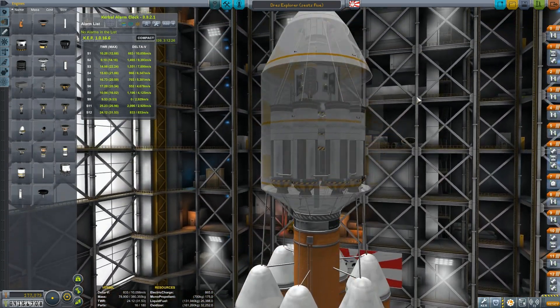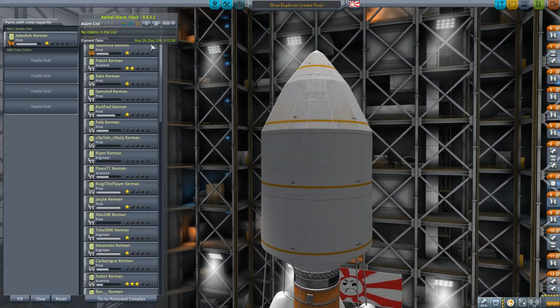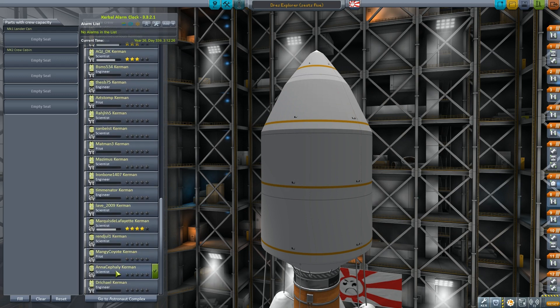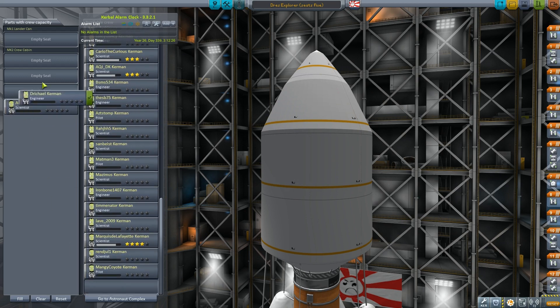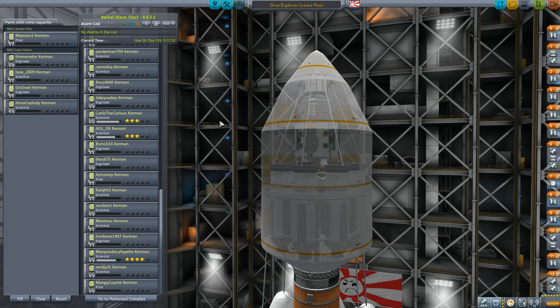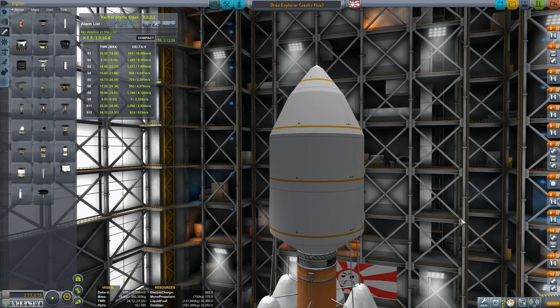So let's crew it up. We don't need a pilot — let's take some scientists and engineers. Scientist, engineer, scientist, engineer. I guess we will take one pilot for shits and giggles. You can be the de facto pilot even though we do have a probe head to handle almost everything. Alright, so that's our crew. Let's get this launched.